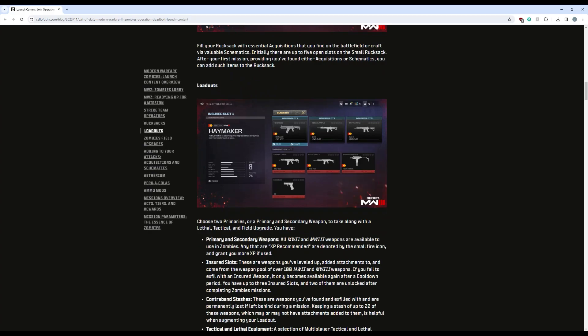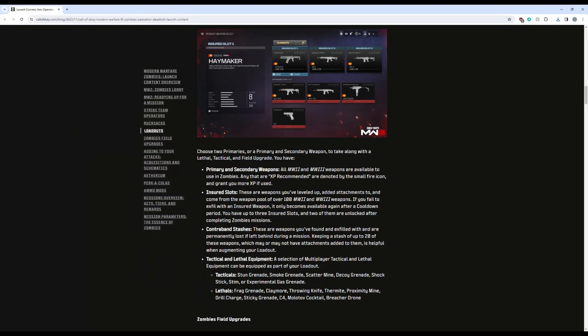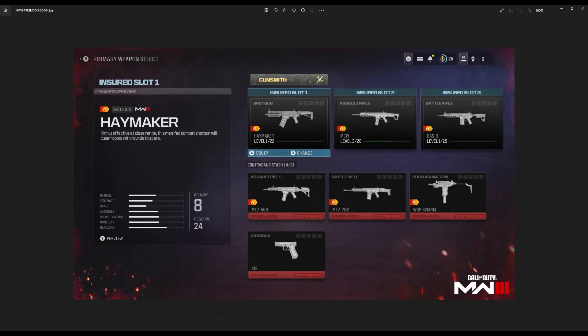You have your loadouts — it's the same as DMZ. You're going to have your insured weapons with three slots and cooldowns. Then you're going to have your contraband stash, which in the blog post says it goes to 20. But if you look at the picture, they have 21 available in their contraband stash. So that makes me think that either the picture is an outdated one, or we will be able to unlock upgrades to our contraband stash sizes, similar to how we can in DMZ, which would be really cool.